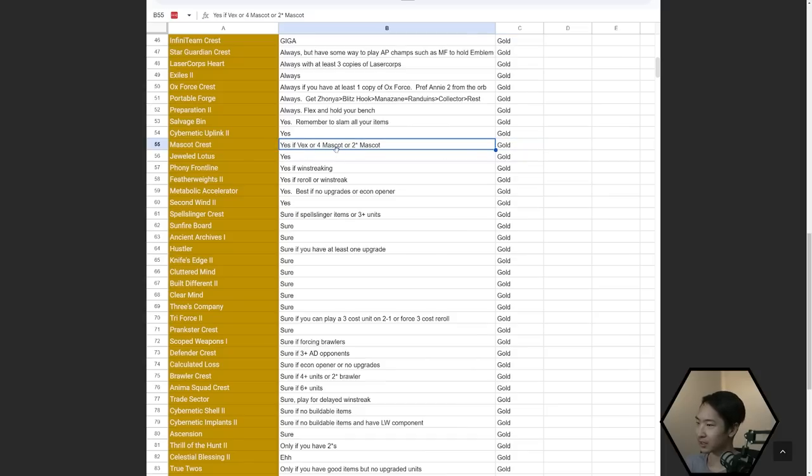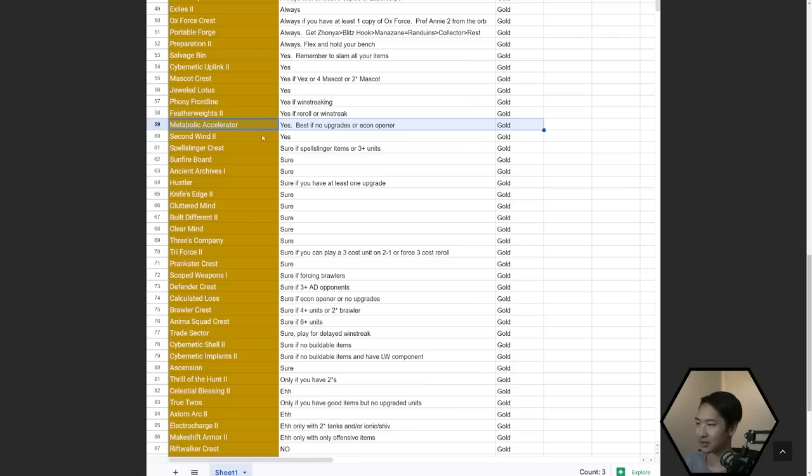Mascot Crest — just force Vex. If you have a Vex, four mascots, or even a two-star mascot, it's good enough to take. Jeweled Lotus is good in pretty much every comp. Phony Frontline — only take if you can win streak; it's a 'yes' if you can win streak, 'eh' if you can't. Featherweights — if you want to reroll or win streak. Metabolic Accelerator — only with econ openers or no upgrades. Spellslinger Crest — if you have Spellslinger items or three or more Spellslinger units, then sure.